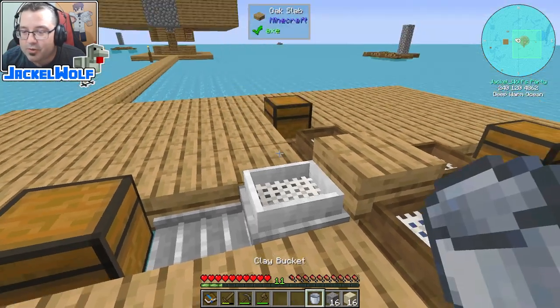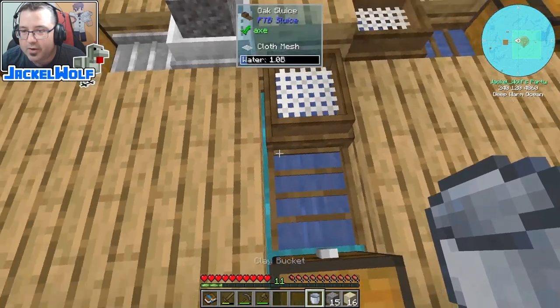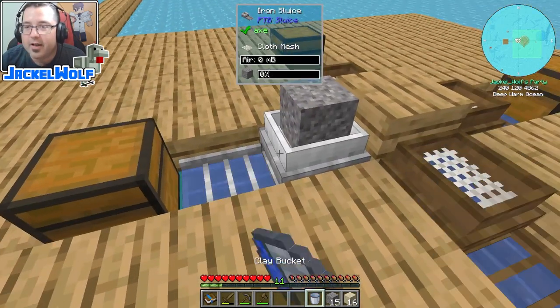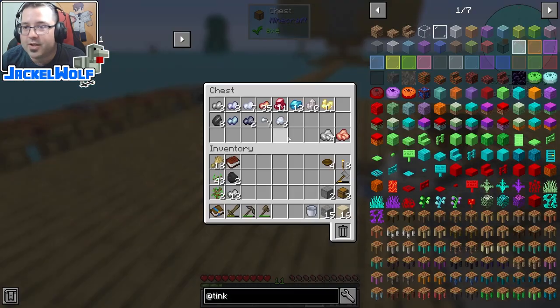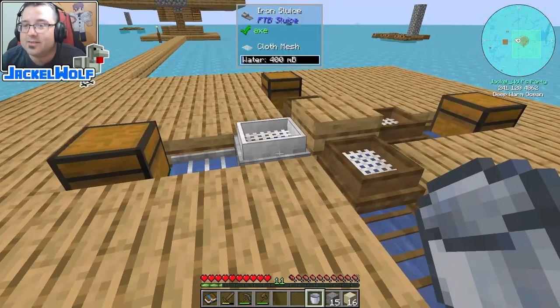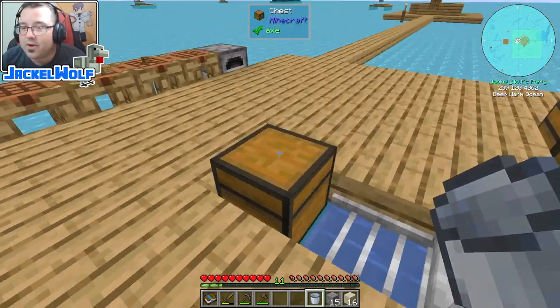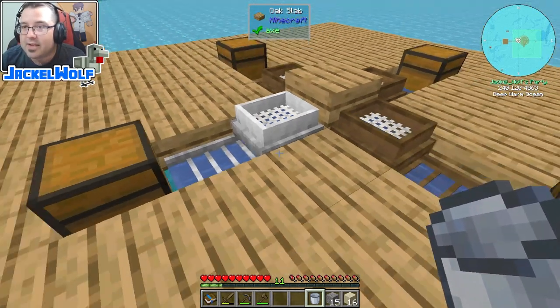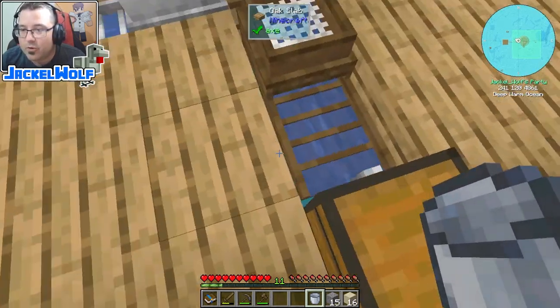We're going to take a piece of gravel and a little bit of water — I'll sneak it through the crack here and add that water. Once that sluice is done, all those items go into the chest. I can already see the copper and cinnabar bumped up a little bit. That is basically step one of automating our sluice.